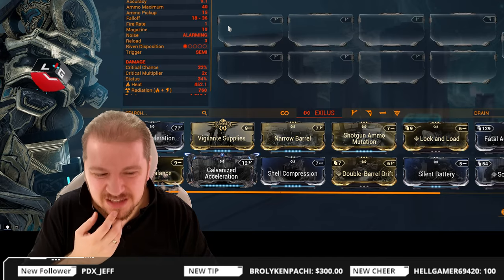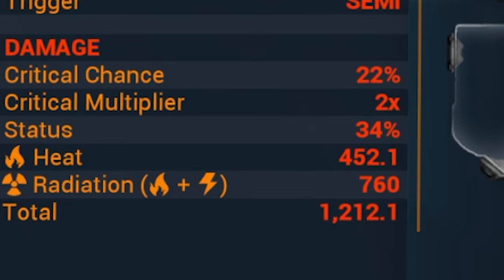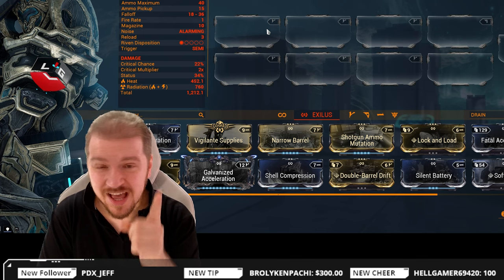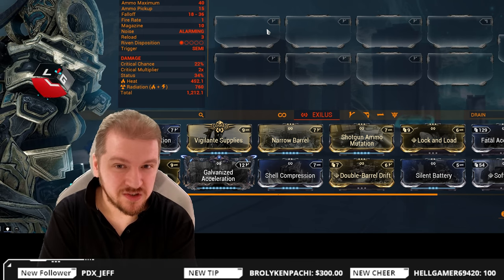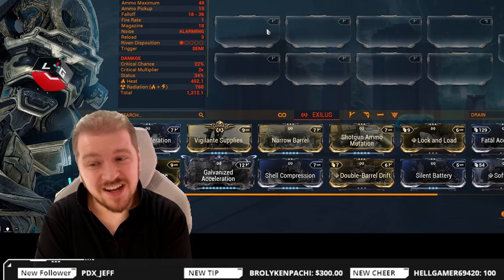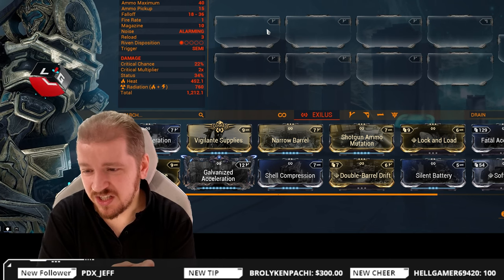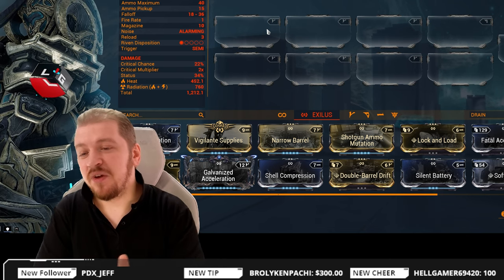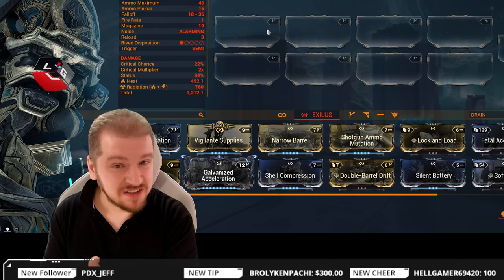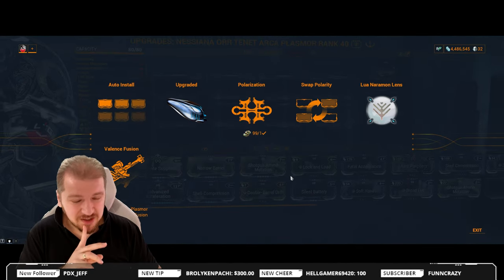So truth be told, you can't really trust my opinion because I am hella biased. Critical chance at 22%, which is not fantastic, and a 2x critical multiplier — basically average for critical weapons. Status chance high at 34%? Not really, not if you take into account how many projectiles you put into your target, and how many damage instances you generate per second. So the status chance at 34% may seem big, but it's actually quite small. Heat damage and radiation — radiation you're getting by default, and I got a heat Progenitor on this one. You can switch to something like electricity, or my recommendation: go for Toxin.